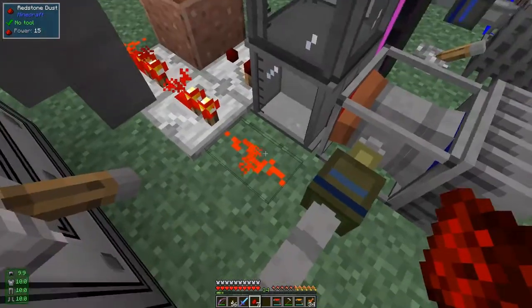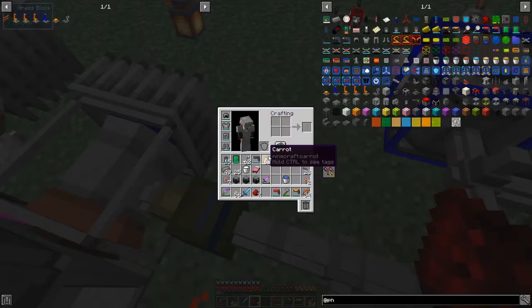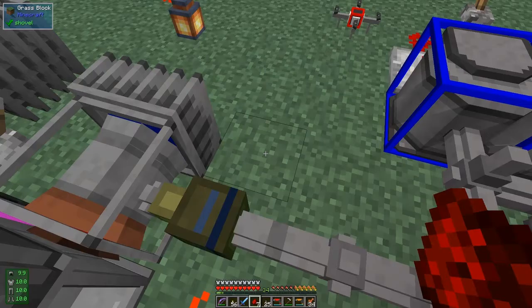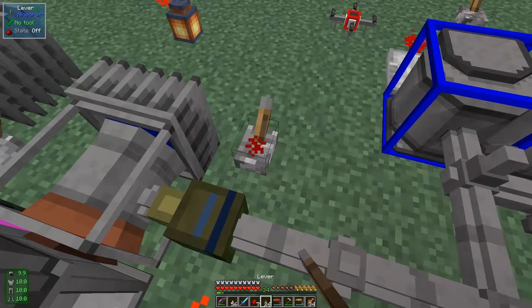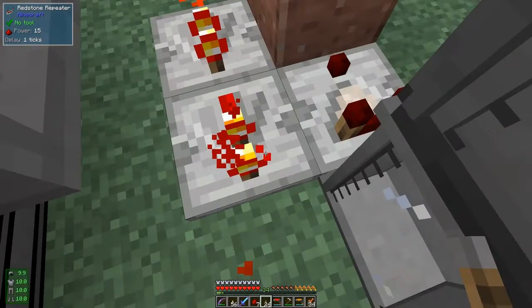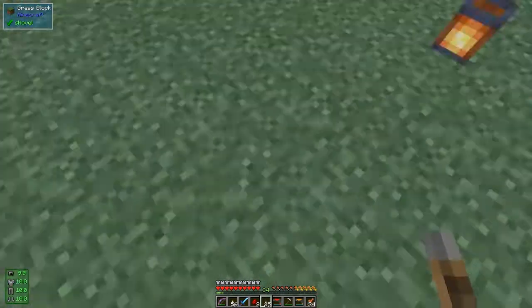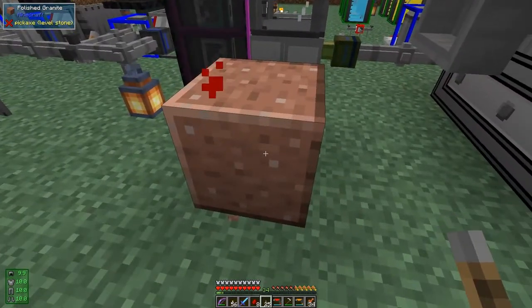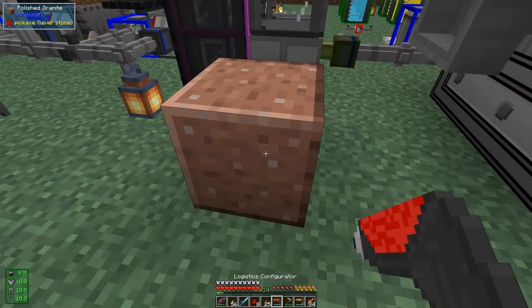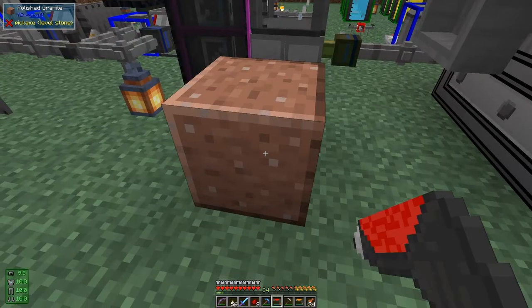We can actually reduce the pressure down to 1.8 bar — that'll give a reasonably good temperature for when this is actually running. That's removed all of this redstone, and I'm going to clear up this bit of redstone too so this doesn't run while I'm messing around. Let's just put a lever down here and turn it on so it's always off. Now we can remove all of this redstone, including this lever, the torch, and this block — I don't need any of it.